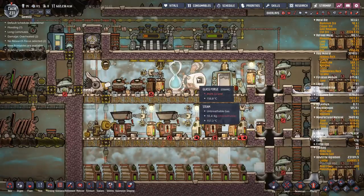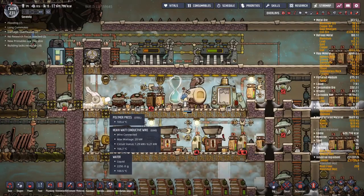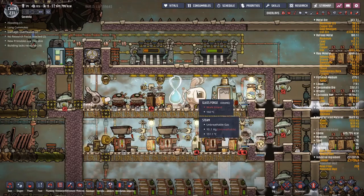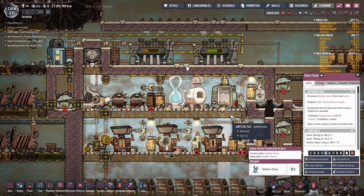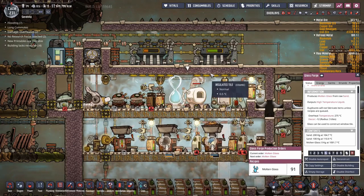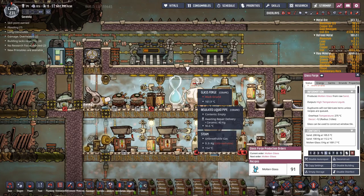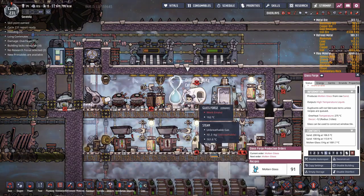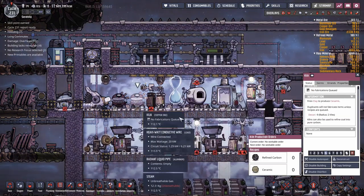It turns out by moving the glass forge, that whole annoying problem of the pipe cracking went away. I think the water here was touching the glass forge, and a glass forge in water is a big no-no. If a glass forge is touching water, it really increases the thermal conductivity between the two and results in the pipe cracking. I'm still getting the odd one, though it's not nearly as bad as before.